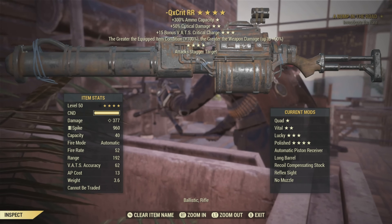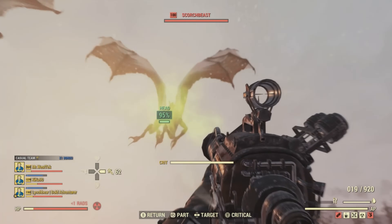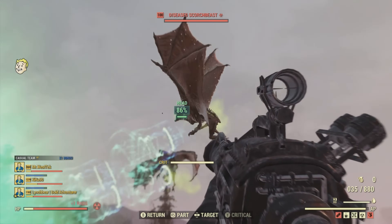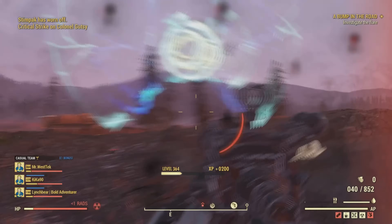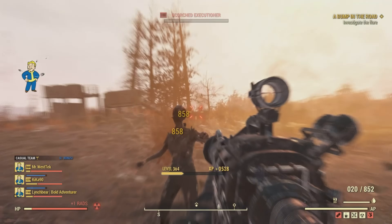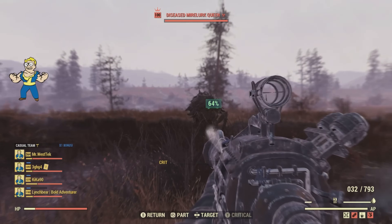I tried it on the railway rifle, one of the weapons that breaks a little faster, with Gunsmith level five on, and it still seems to make more than a little difference. Right when I first repaired it you can see it's no problem taking out a scorch beast — I'm definitely noticing a bit more damage, but nothing game-breaking. It feels more like 20 or 30% rather than 60. The condition bar is going down, but with Gunsmith level five you wouldn't think it would go down that fast.